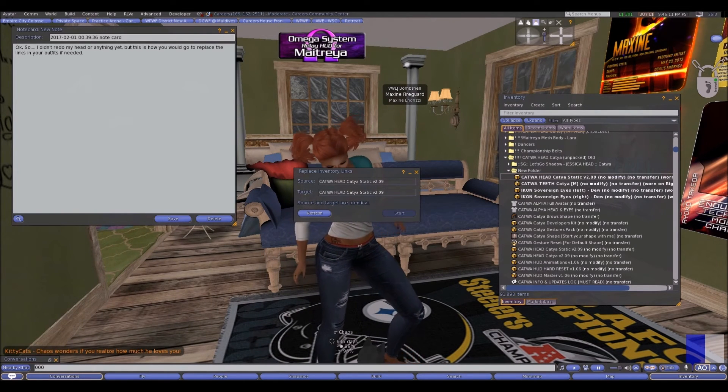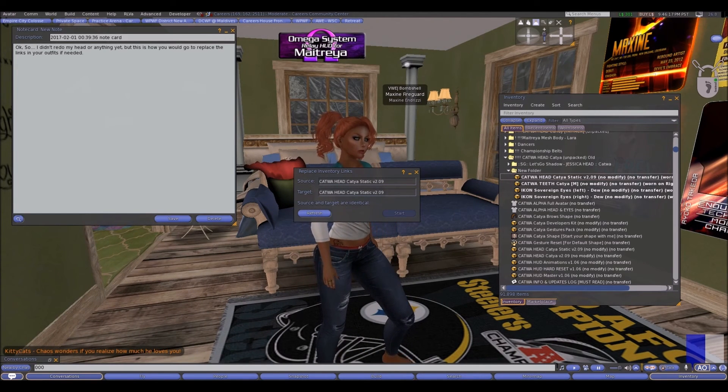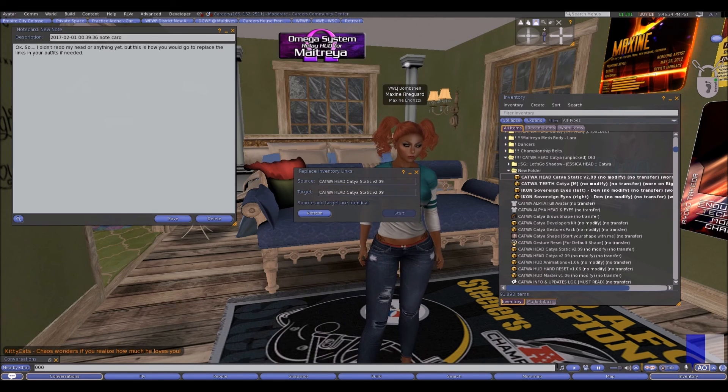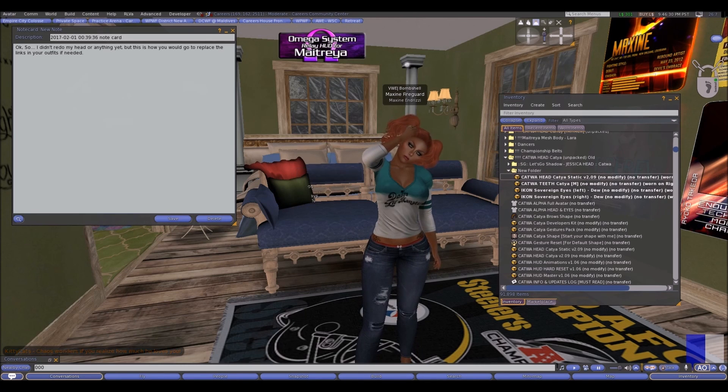I'm getting an error because the two items are identical, but otherwise it will say X number of instances to replace — hit Start and it'll automatically do it. It'll be pretty well instantaneous. And there is my family trying to get a hold of me, so hopefully this helps you.